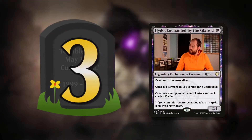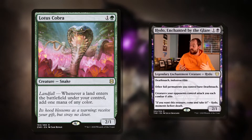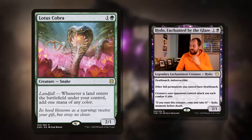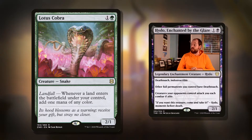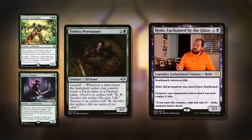Speaking of lands entering the battlefield, let's have a look at my number three pick — it's Lotus Cobra. The cool thing about this, like Stone Cedar Hierophant, is it generates mana whenever a land comes into play. Which is really cool with our commander's ability. Maybe if we reduce the cost and have lands coming in that tap for two, we could go sort of infinite. Two mana for a 2/1 with landfall: whenever a land enters the battlefield under your control, add one mana of any colour. Activate our commander's ability for four, put a land in, we get a mana back.